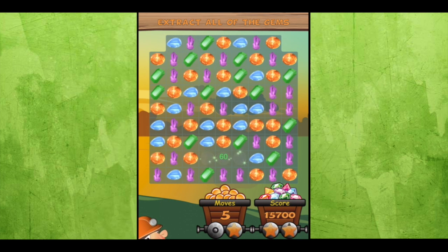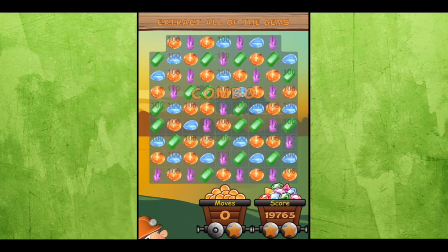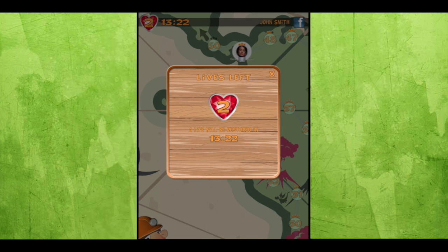You can see I'm extracting the gems and I did it just before my moves ran out. I got some bonus gems that gave me some combos and extra points, and you can share your score on Facebook.